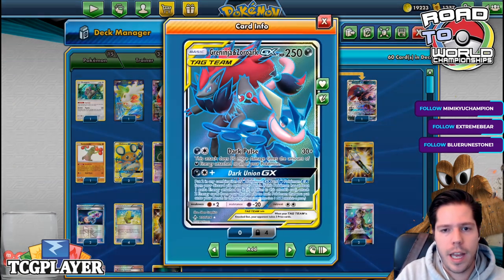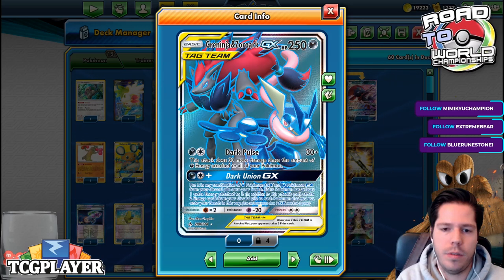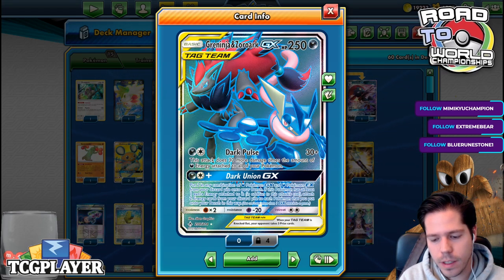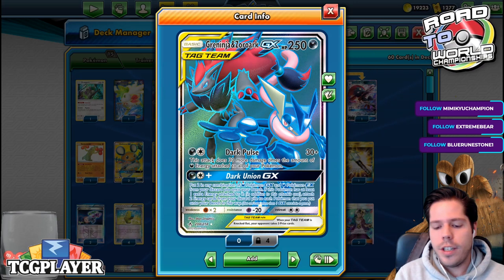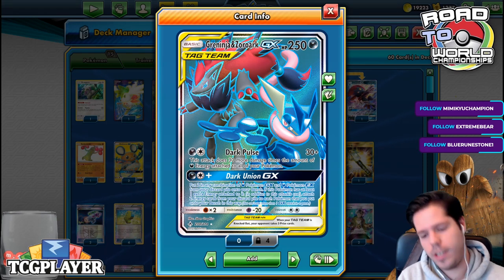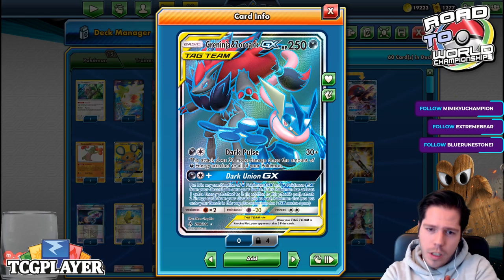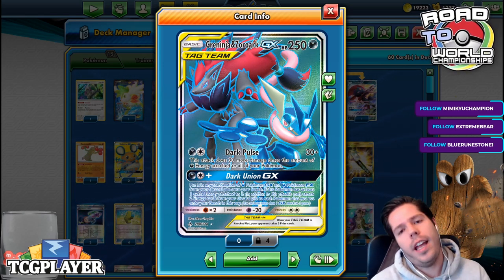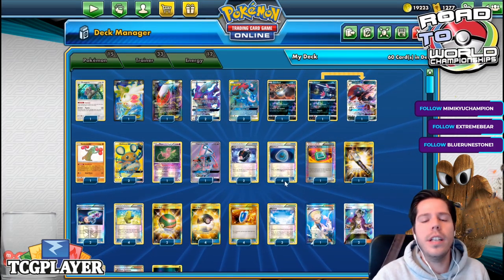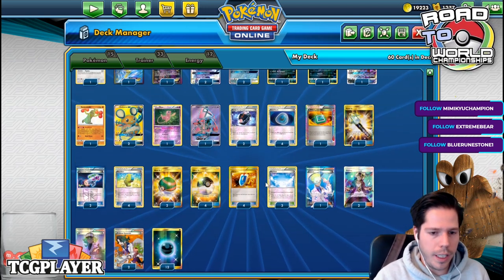With TurboDark, we have Zoroark with a super powerful Dark Pulse — dealing 30 damage plus 30 more damage for each Dark Energy that you have in play. With Dark Patches, Restoration, and Max Elixirs, you have a really nice way to get a lot of energy into play really quickly and reach some really high numbers.